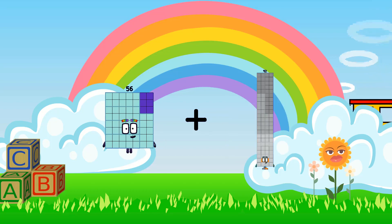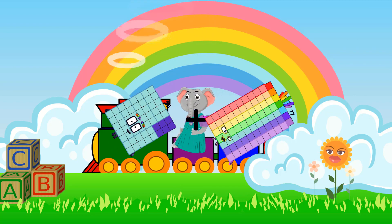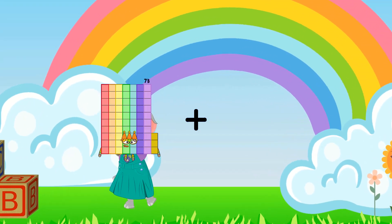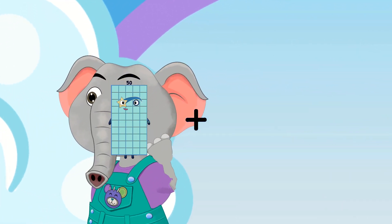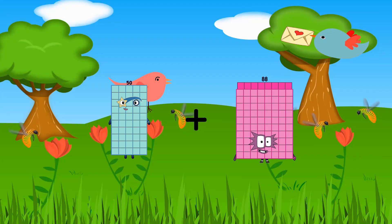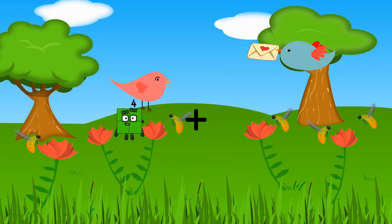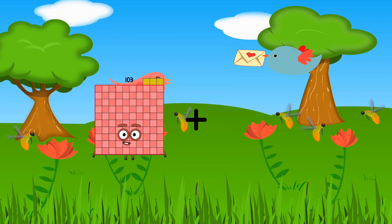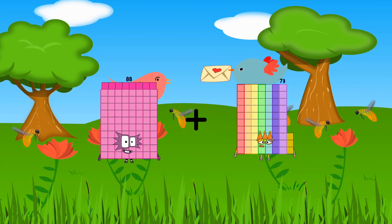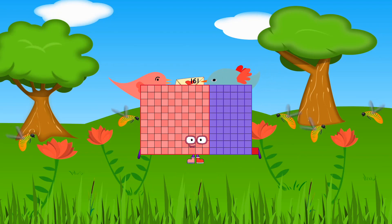56 plus 77 equals 133. 50 plus 88 equals 138. 88 plus 73 equals 161.